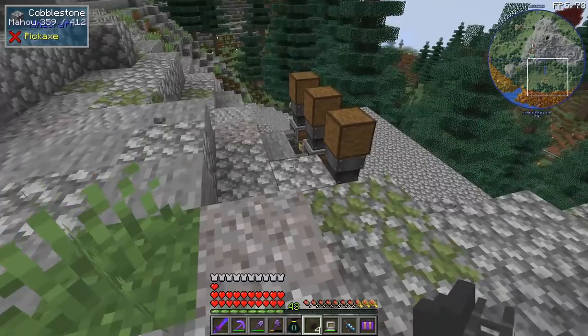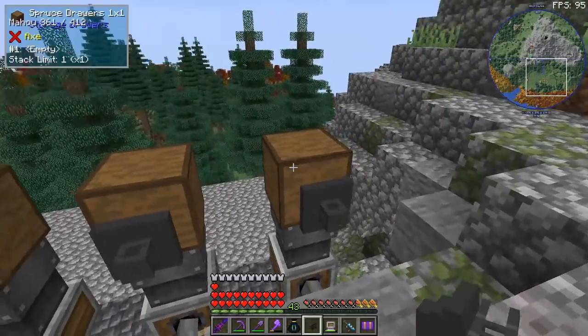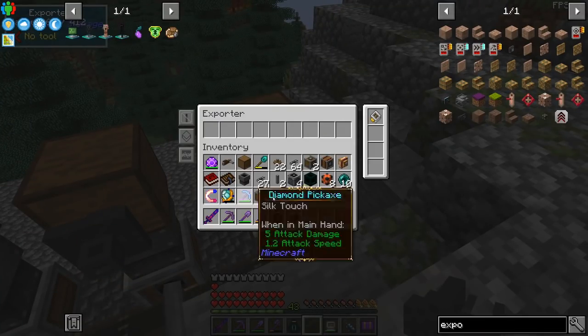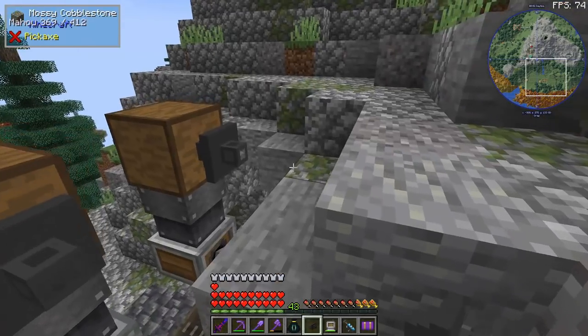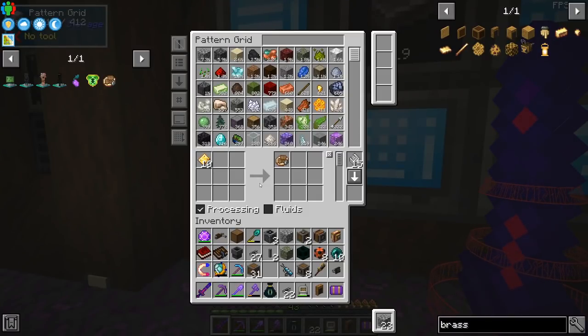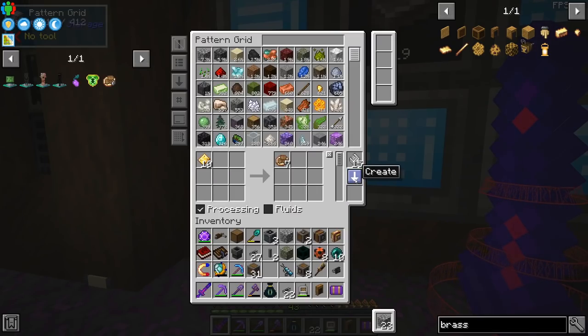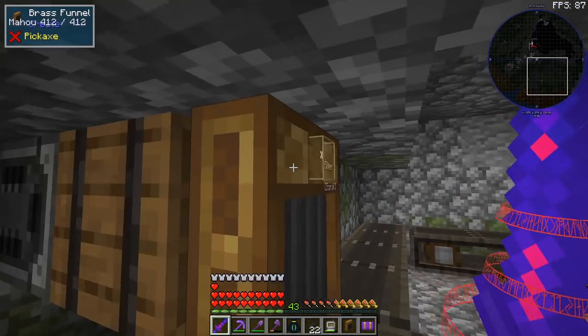I also want to automate everything using Refined Storage, so we're going to have a few export buses on the drawers and if we give it a crafting upgrade you should be able to craft the cogwheel, large cogwheel, and iron nuggets. We want our Refined Storage system to be able to craft everything, so we're going to have a pattern: if we give it 10 gold plates it gives us seven precision mechanisms. The success rate is 80% - that pattern goes inside a crafter, the crafter sends items into a barrel, and we have a funnel which puts everything on the conveyor belt.